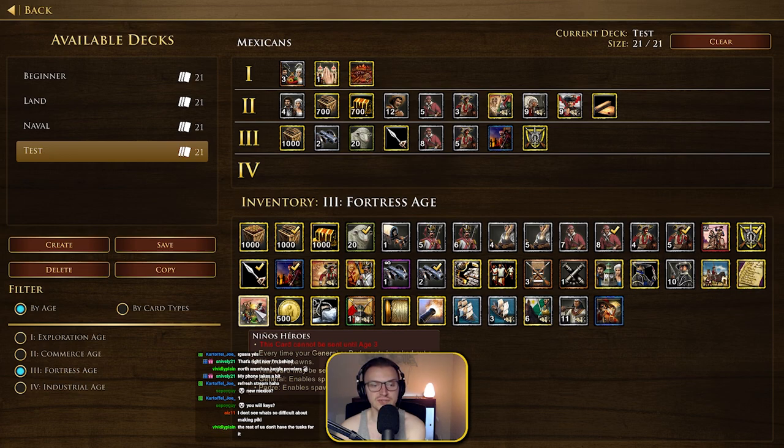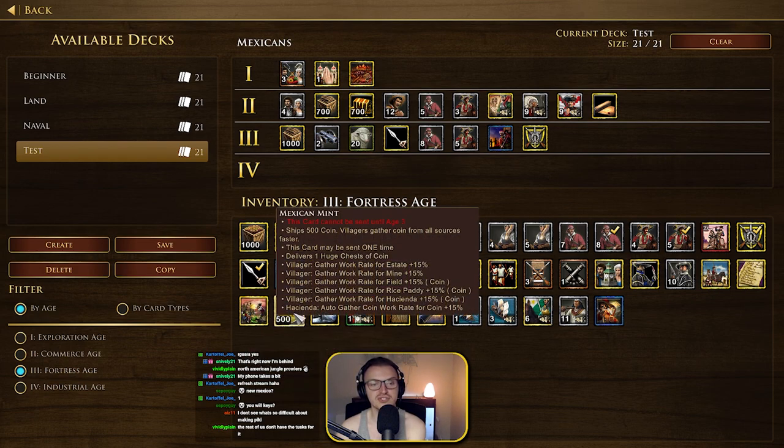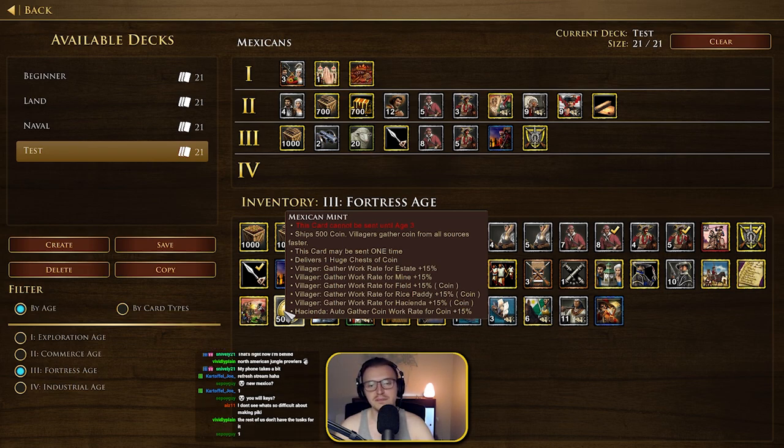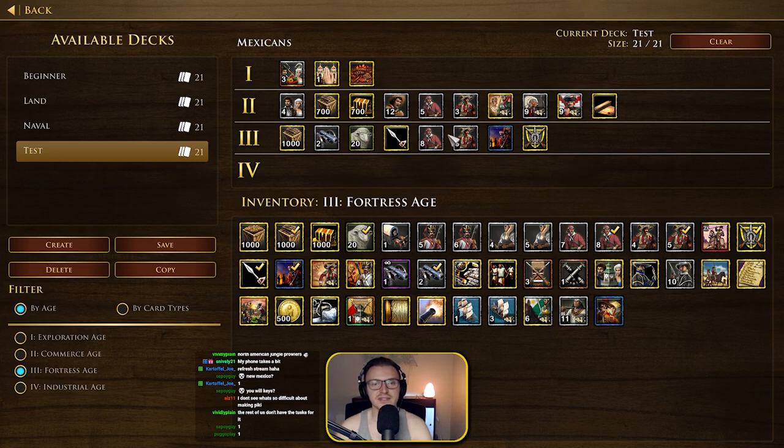Ninos Heroes — every time your general and Padre gets knocked out, a militiaman spawns. The Mexican Mints card ships 500 coins and villagers gather coin from all sources 15% faster. I think that's pretty damn good — it's only a 500 coin shipment in age 3, but the 15% increase makes it worth it. I'm going to take out another card and put this mint card in.